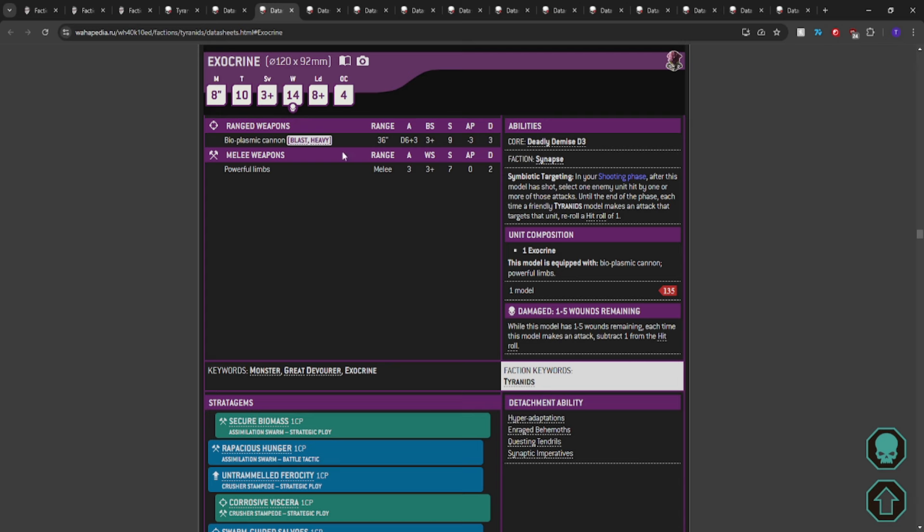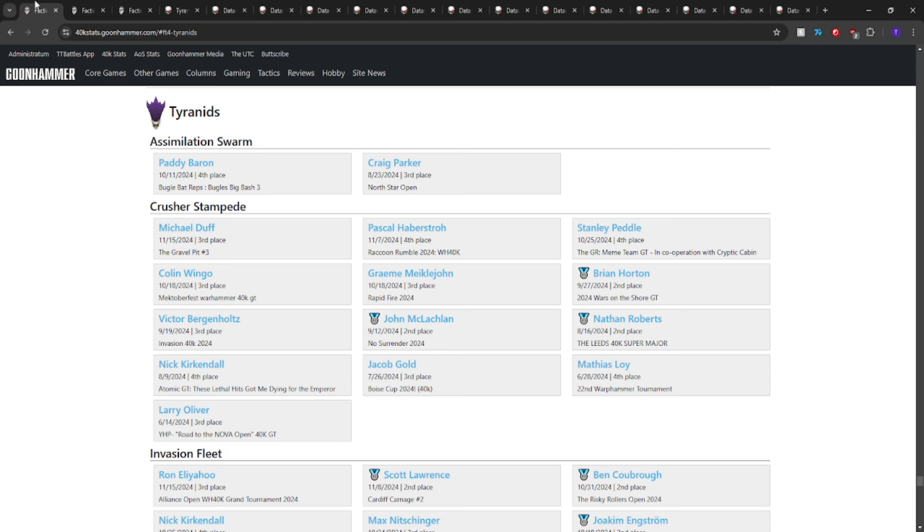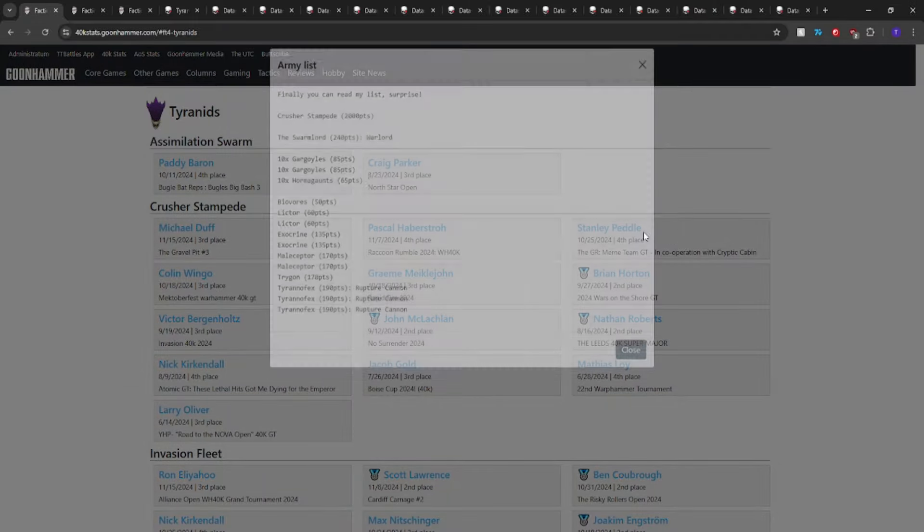Going on to the Maliceptor — we stopped bringing it because we realized the Tyrant Fex was our new favorite tank, especially for shooting. The Maliceptor was earlier in discussions because we didn't have a way to deal with T9 and T10. Now our Exocrine can deal with T9, and the Maliceptor has been back on the rise — though maybe just back to one.